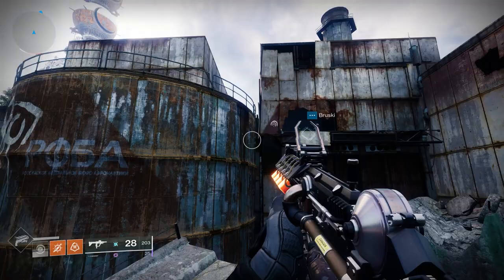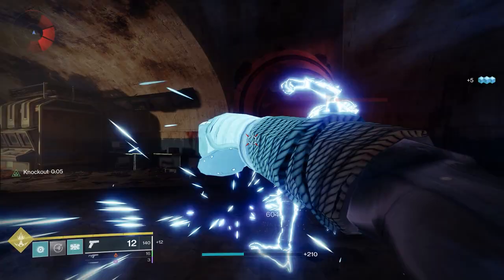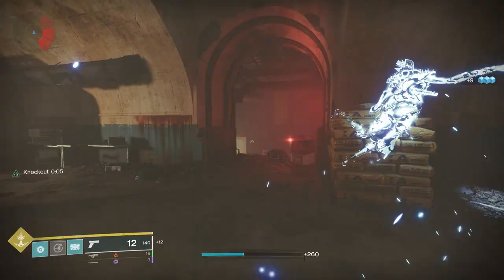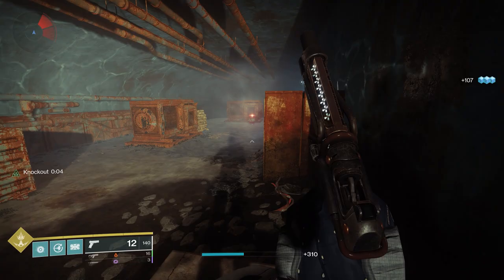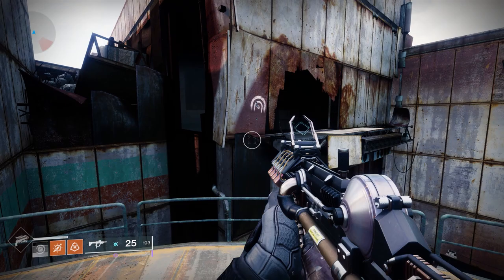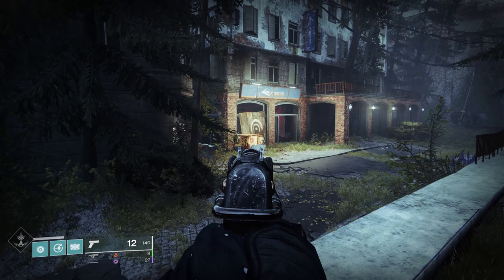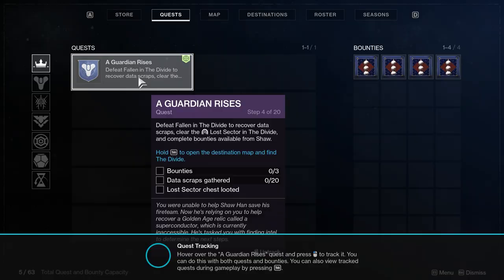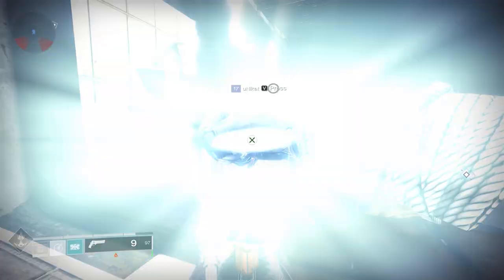A Lost Sector is a place on the map that is a bit hidden — you'll have to find the entrance and then kill some enemies in there. Every destination in Destiny has a lot of Lost Sectors, and usually you're required to go there for specific quests. They are always indicated with these cave-like logos next to them. You can find these logos on the map and also right next to the actual entrance when you're at that location. If you select the mission from the menu, it will just point you in the right direction.